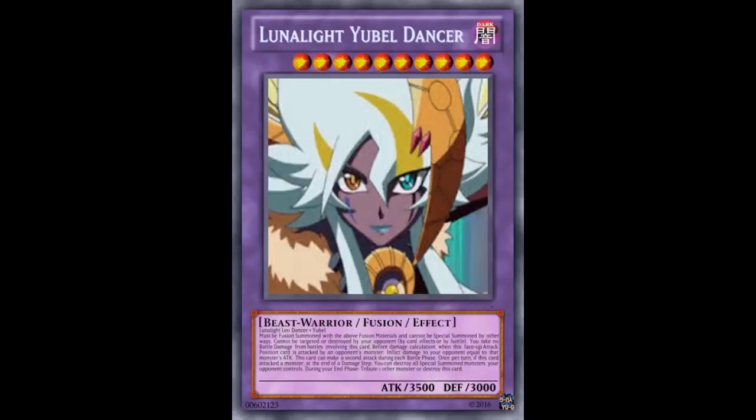For a card that cannot be targeted or destroyed by your opponent by battle or card effect, why are you attacking into it? This card can make a second attack during each Battle Phase — that's from Leo Dancer, which is fine. Her stats are still 3500 attack and 3000 defense — not like Yubelle was going to give her any stats anyway, it's like 'hey I got zero and zero.' Once this card attacks a monster, at the end of the Damage Step you can destroy all Special Summoned monsters your opponent controls — that's pretty much Leo Dancer. And the last effect: during your End Phase, tribute one other monster or destroy this card — that's from Yubelle.